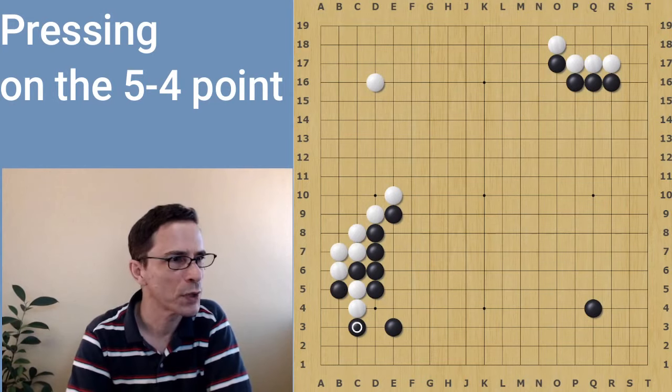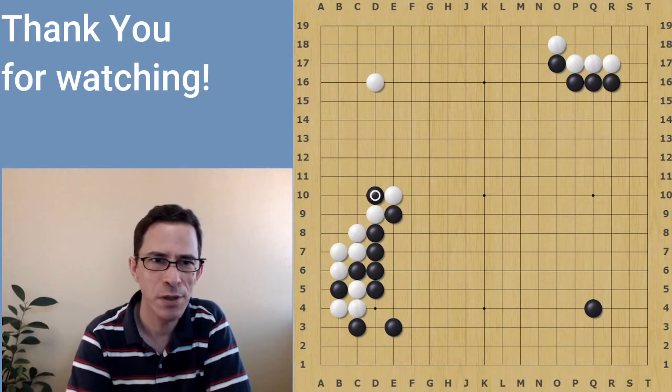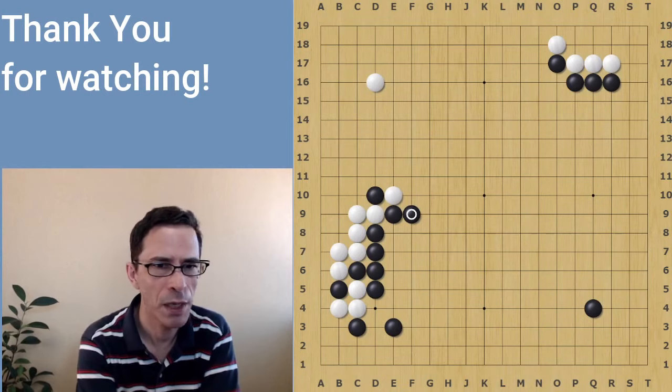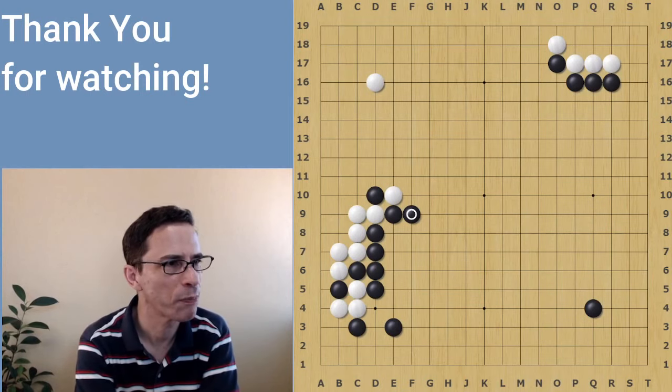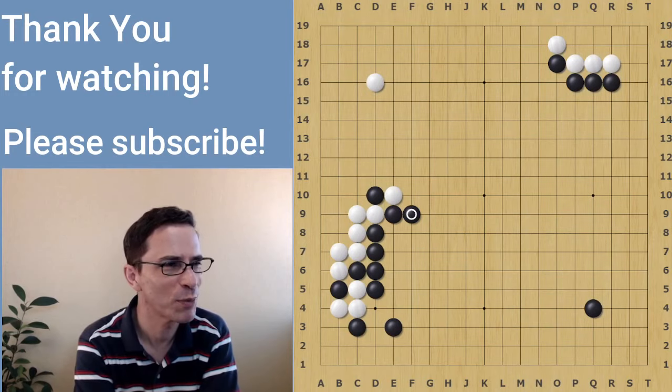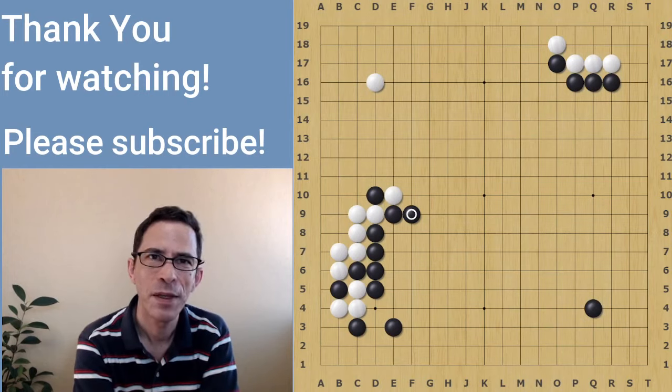So that was my video for the basic joseki here. I'll just take you to the finishing position where black is extended towards the center, in which black can create a strong group and build thickness towards the center of the board. Thank you for watching to the end of this video, and subscribe to my channel for more like this. I hope you enjoyed. See you next time.